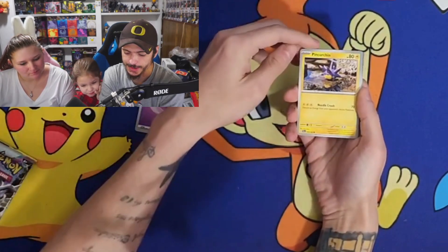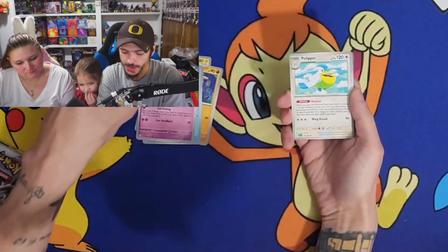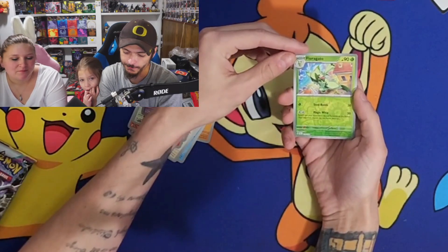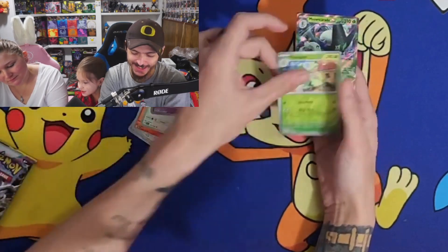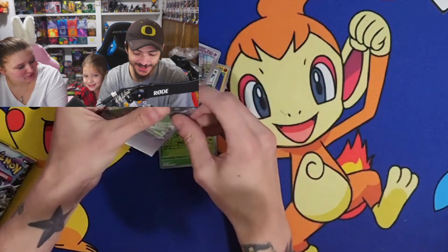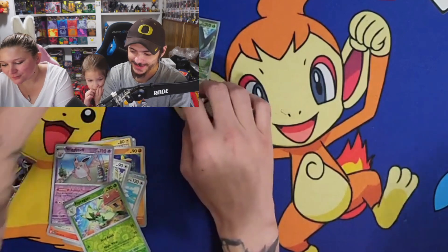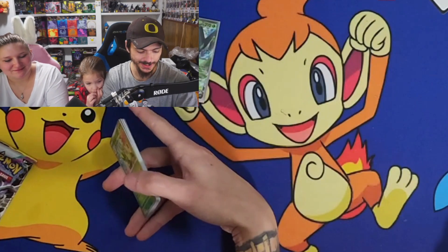We've got a basic Psychic Energy, Pinchirin, Makuhita, Magikarp, Slowpoke, Pelipper, Slowpoke, Fletchinder, Diggersby, Reverse Holo Wigglytuff, Reverse Holo Florian Tego, and a full art Masquerain GX! I got the second and third stage back to back. Mine is going to lose — Daddy's already got three sleeved cards. That's not full art, that's still a Radiant Alakazam.